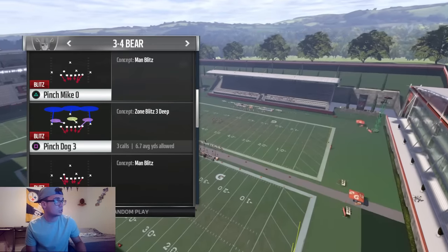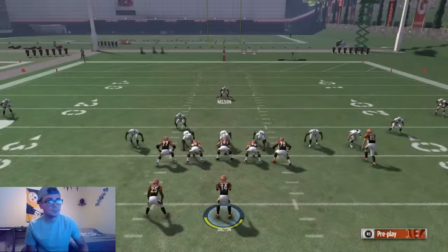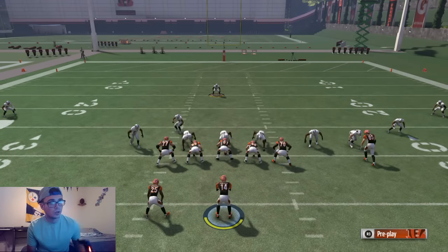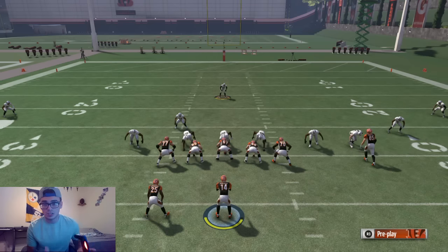Here it is — it's in the 3-4 Bear. We're using the Buffalo Bills defensive playbook. Pinch Dog 3 is the play. We're just going to call a nice little shotgun play. I'm going to set it up slowly so it's probably not going to come in, because when you're in practice mode you've got to set it up rather quick for the blitzes to come through. I'll talk it out and explain exactly what I'm doing.